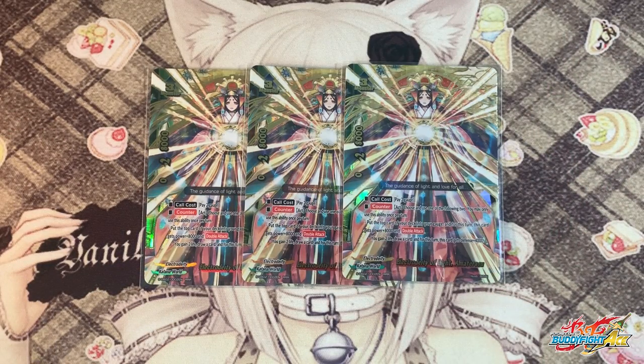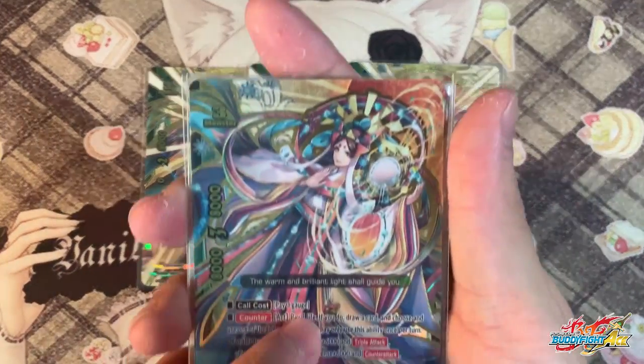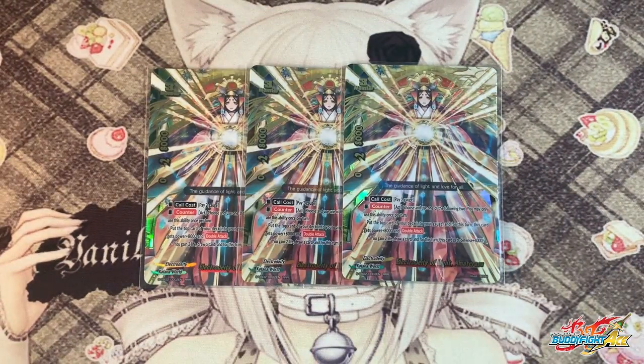The base form of Terrasu has a core cost of 2 gauge, which is pretty decent. For 2 gauge you're getting a very powerful unit which allows you to farm on your turn and your opponent's turn. It has a counter ability — choose and use one of the following, once per turn. First: put the top card of the deck into your gauge and this card gains plus 8k power and double attack, used during your turn to push for game. Second: gain 2 life, draw a card, and this card gains defense plus 4k, making it 12k. The main reason we still use 3 copies is because if you're going first, her abilities are more likely to be better — she has 3 crits and gains you 2 extra life. This is still a very relevant card in the Amaterasu deck.